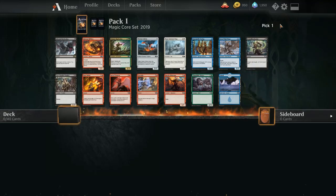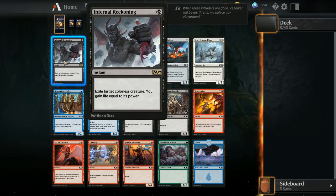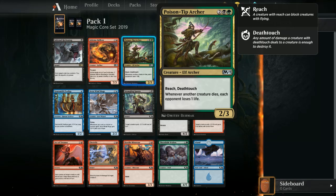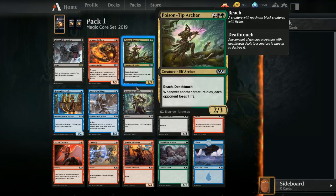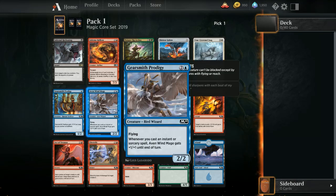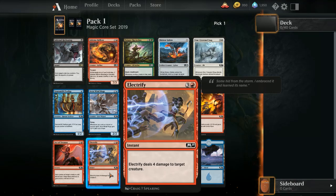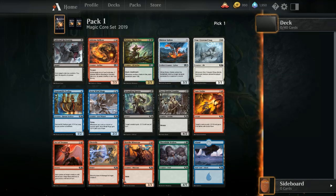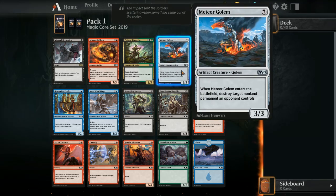Already not promising — worst rare ever. Looking at our options, I really like Poison-Tip Archer, but normally as a fundamental you really don't want to take a gold card very early. If you take it, you're pretty much hemmed in on either black or green as one of your colors. If I took Electrify instead, I'd have free reign over what other color I could be.